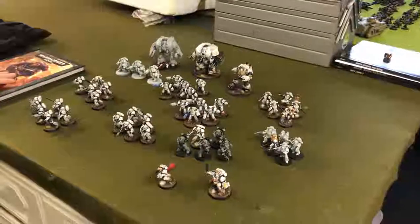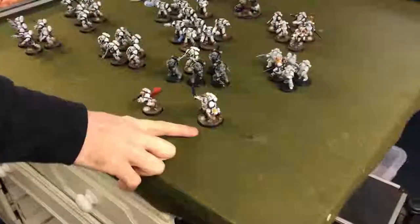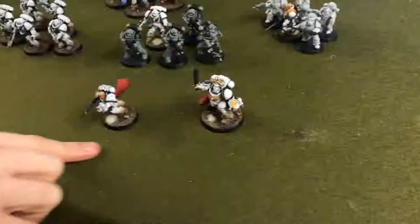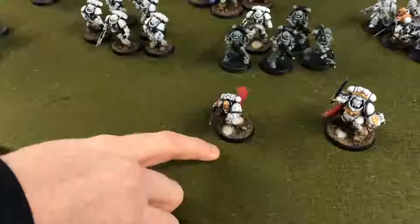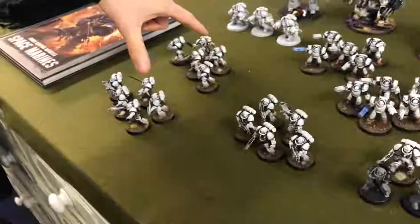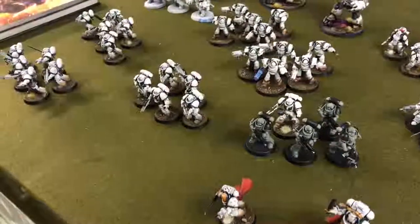What are we rocking today then? Majority is painted — quite nice. We have a Battalion with two HQs: a Gravest Captain, and a standard Captain who will have the Teeth of Terror — the Loken stand-in. We have four troops of four Intercessor units; two have Sergeants with Power Swords, all with normal bolt rifles.